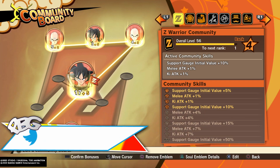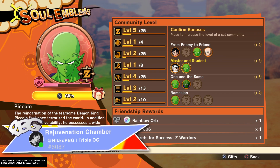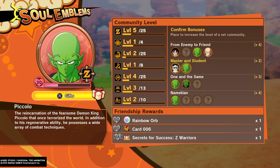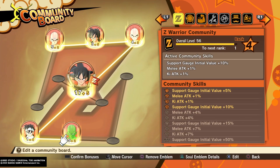Rainbow orbs are important, but not right now since we can't collect them yet. So I think we should focus on leveling up soul emblems or community board leaders that give off good items at their first level — like level 50 or 60 friendship. Piccolo gives rainbow orbs so I might wait on him.